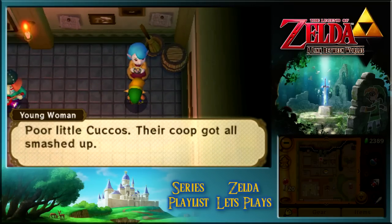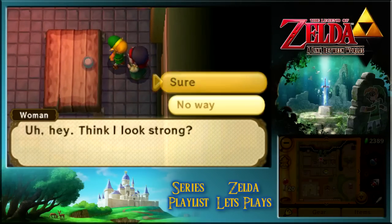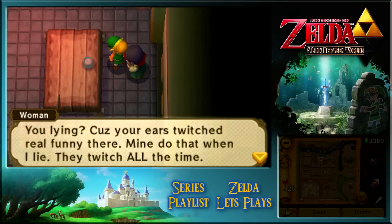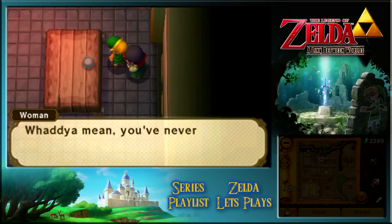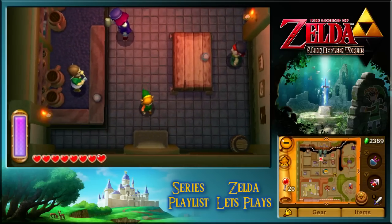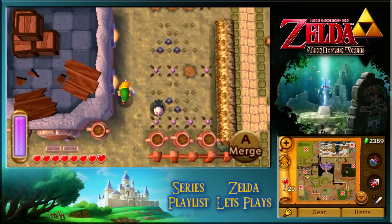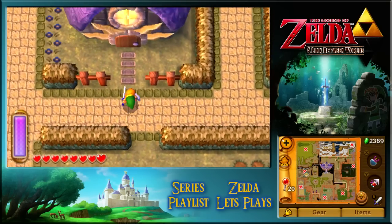Are you the thief girl? Poor little cuckoos - their coop got all smashed up, all that's left is these eggs. Don't worry little eggies, I'll make sure nothing happens to you. I may not look it, but I'm a regular at the Treacherous Tower - it's right on top of Death Mountain. It's where all the tough guys go for fun. But then you say you lie all the time - I didn't see your ears twitch however. It looks kind of vulture-esque, but there don't seem to be any mai-mai's around town at the moment.